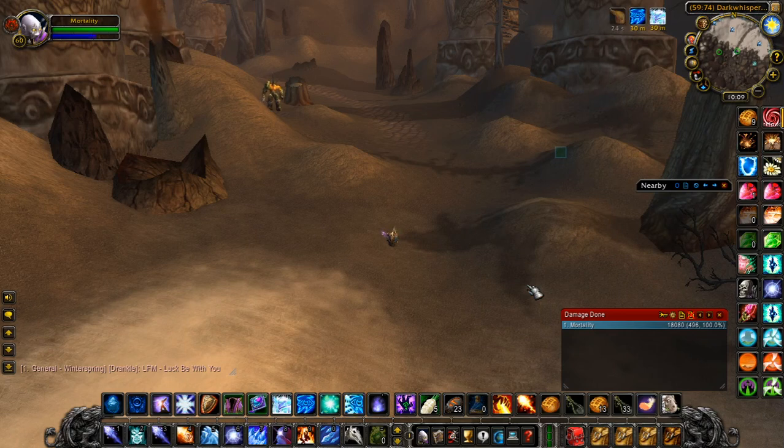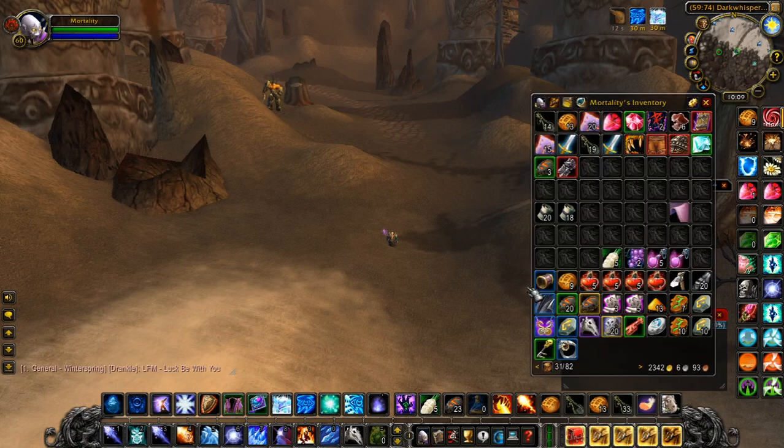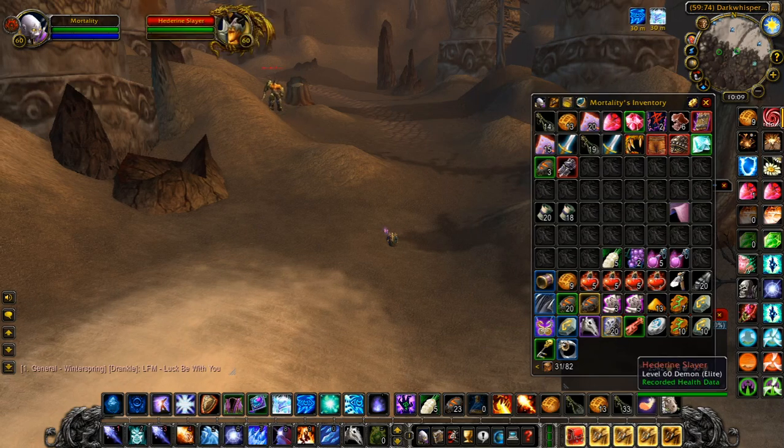Hello everybody, Mortality here. Today I wanted to go over my favorite farm that I've found in Classic so far — and by favorite I mean the most gold. It has been over 100 gold an hour for me so far. I've probably only invested about seven hours or so into this at this point, but I've had four of the Eye of Shadows drop, which drop from these big Heteran Slayer Elites.